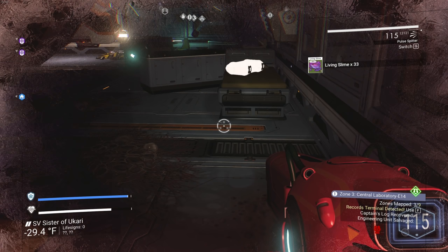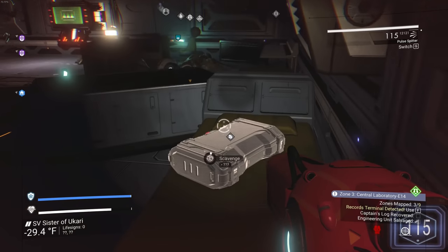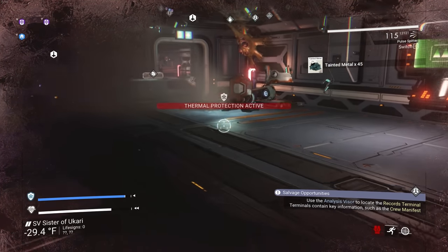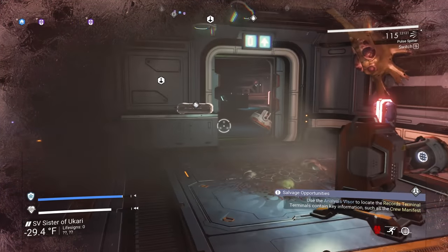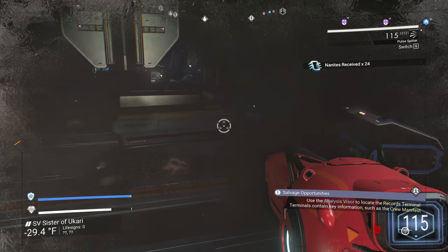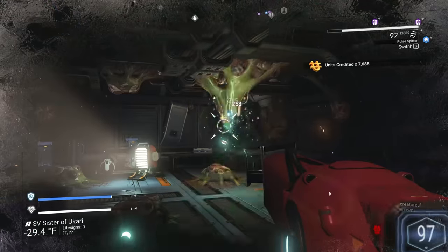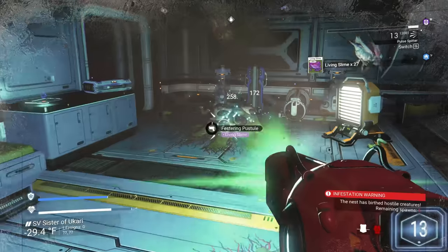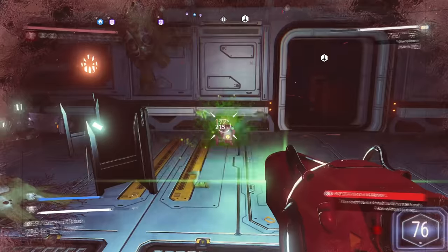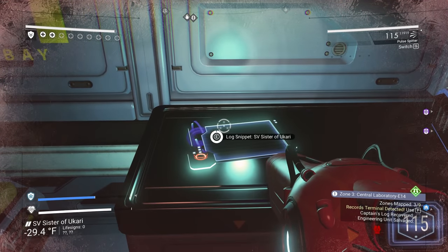Let me do a quick scan - we've got salvageable material here and one over there. That's where you get your tainted metal from and we're getting a decent amount. So we're kind of getting nanites and tainted metal - that's nice. We got another sack over here, let's break this guy open. Be gone you little jerks! They are kind of cute though - cute in an ugly way.